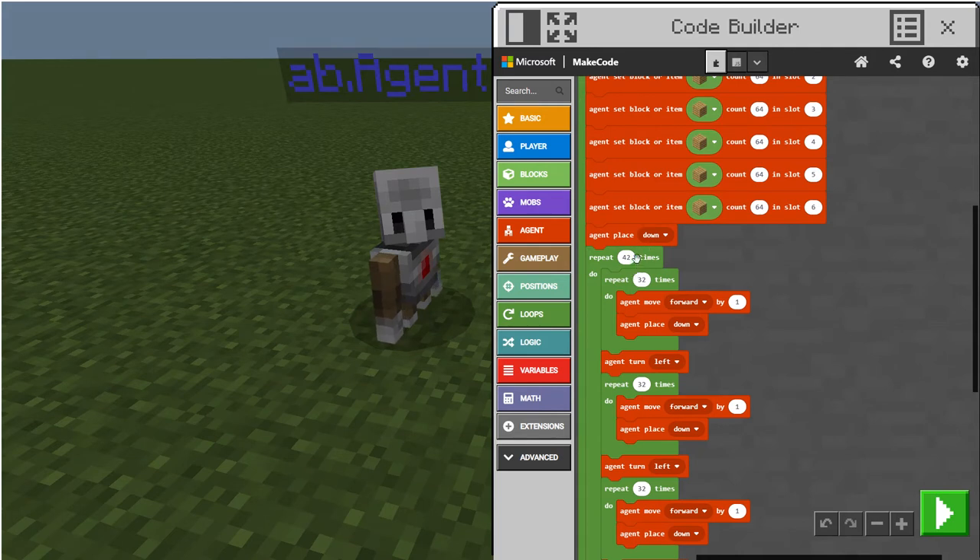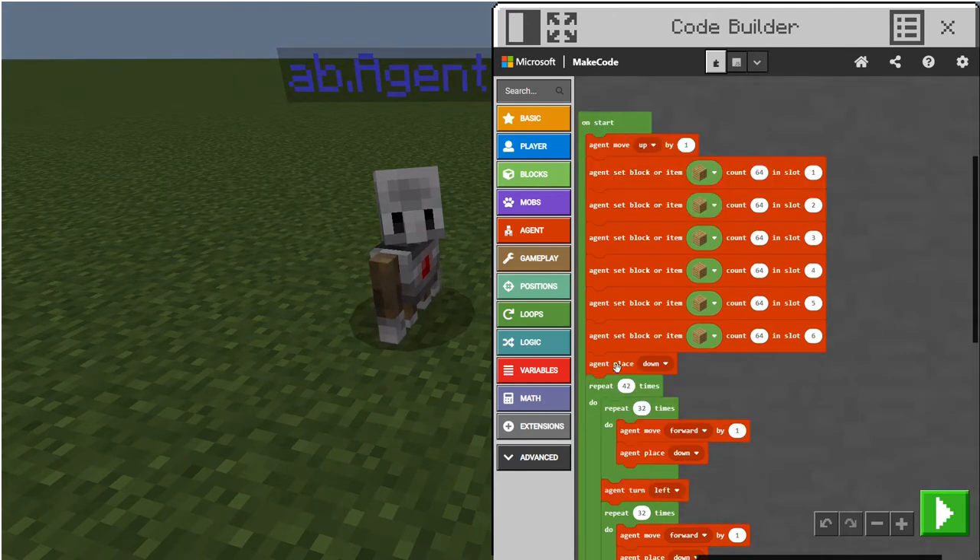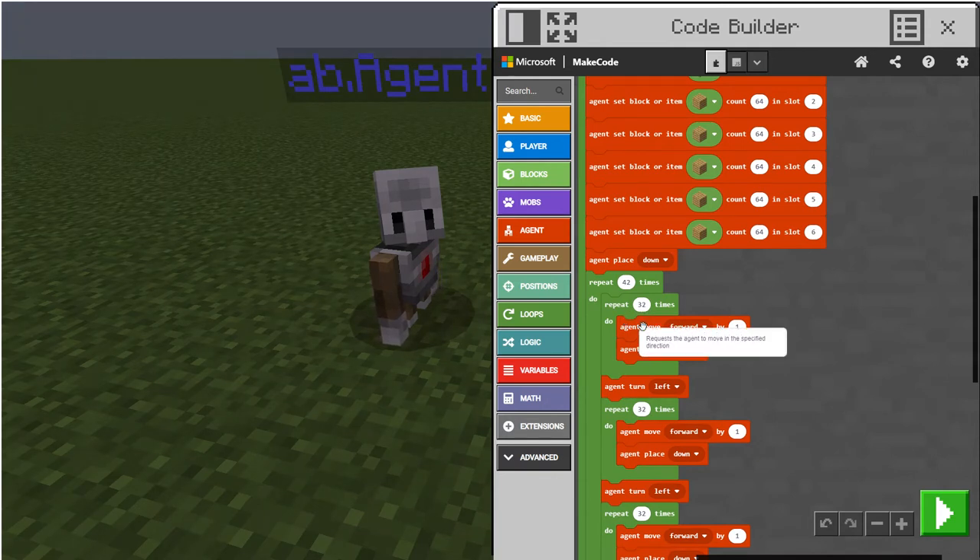So you're gonna want to make the agent start moving upside. Instead of being down here, he starts up here, then he goes down. The agent places a block down. If you want it to be 42 blocks high, you choose that here. Then repeat 32 times, which is basically how long you want it to be from here all the way over there.